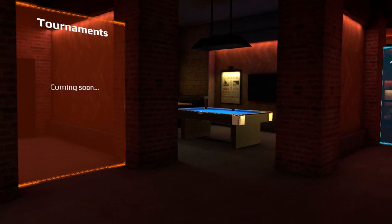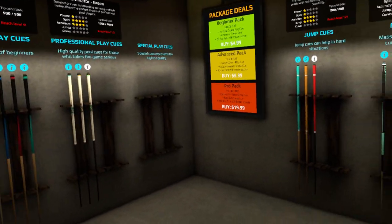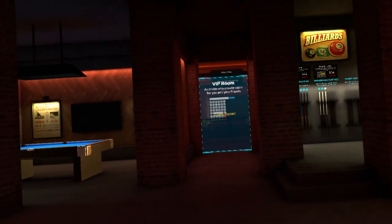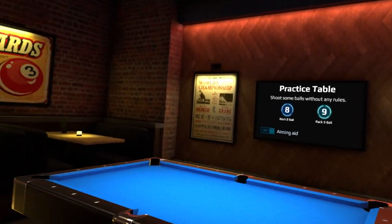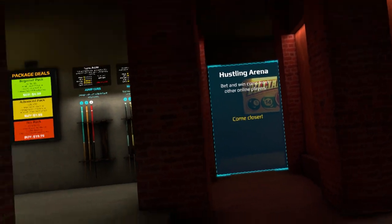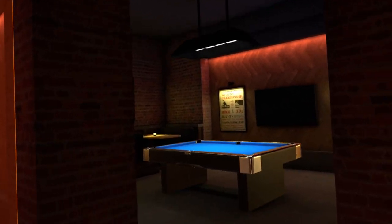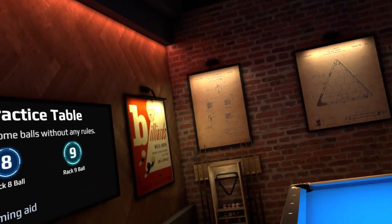There is a better alternative: Sports Bar VR. I own Sports Bar VR — unfortunately I bought the Oculus store version rather than Steam — but that game has pool physics just as good, plus it has an AI opponent you can play against in case there's nobody online. The visuals are on par and the physics are about the same, so I would definitely say Sports Bar VR is the better option.